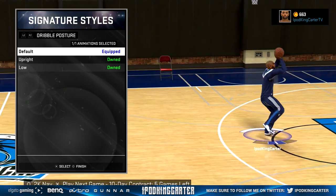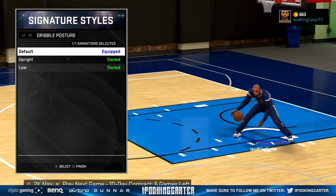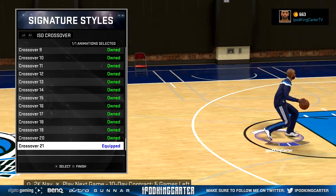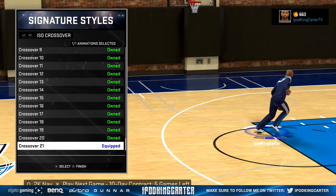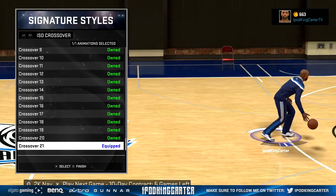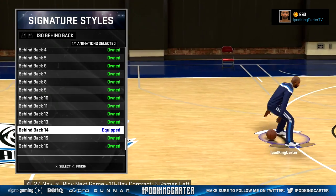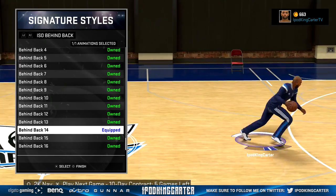My dribbles are complex but I'm working on it. I have the default position for dribbling. My crossover is number 21 — the only reason I have crossover 21 is for the sham god. Other than that I would have gone with crossover 2 or 4, something that creates a lot of space during an initial crossover. But that sham god — I'd be catching a lot of people with that.